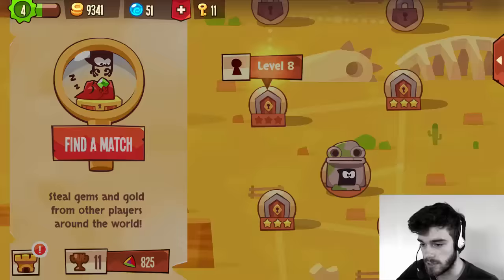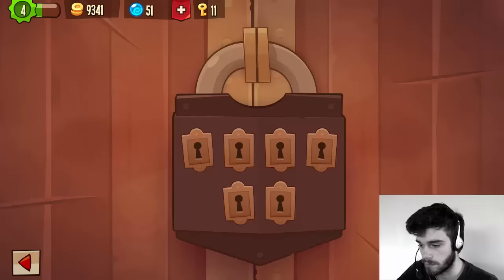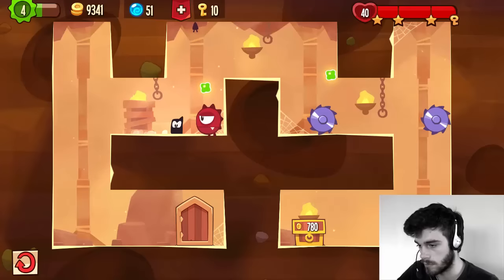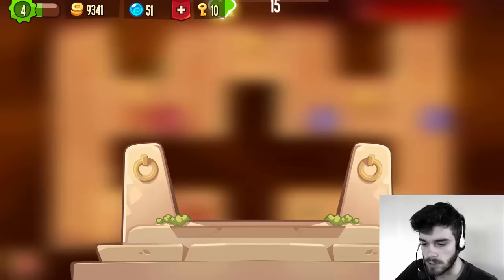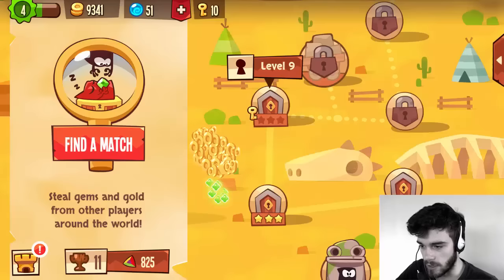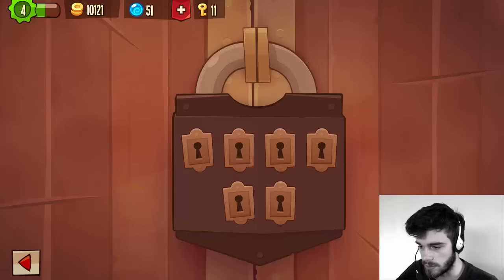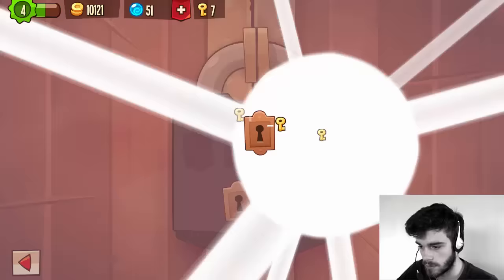On to level eight here. We jump over the red guard, then slide down and go right to the chest. On to level nine — we'll probably do up until level ten or something like that. Level nine, here we go.